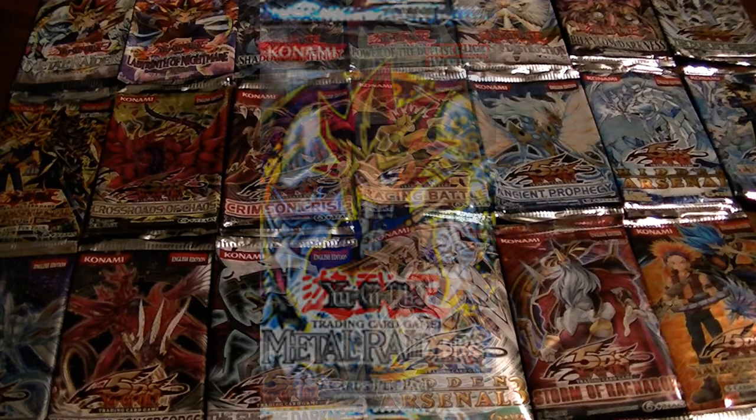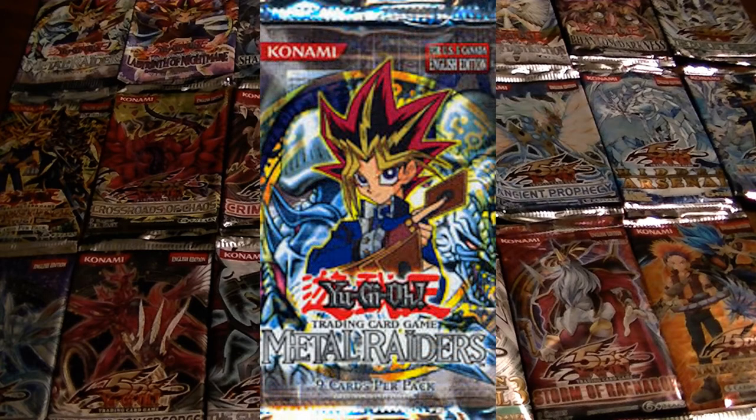The second pack introduced was Metal Raiders, and this pack was amazing. It included a lot of great cards — anything from the trio Sanga, Kazujin, and Suijin, as well as Gate Guardian, Harpy Lady Sisters, Black Skull Dragon, and Witch of the Black Forest. In terms of Traps and Magics, it introduced a lot of things that are today pretty much staples.